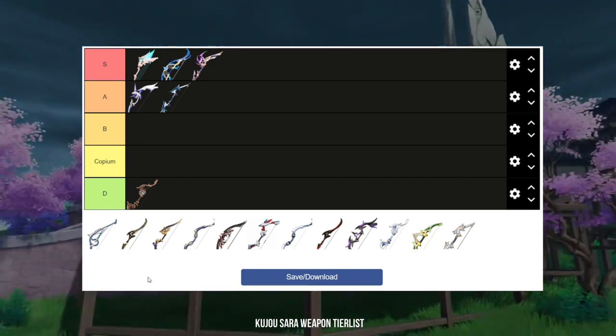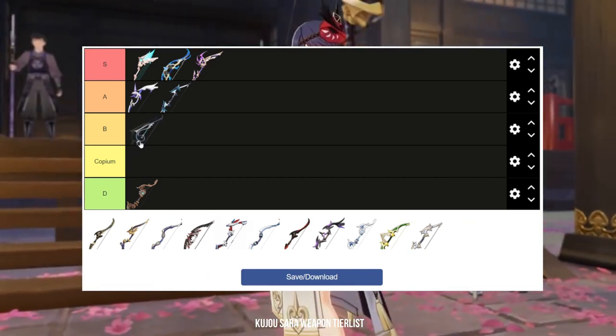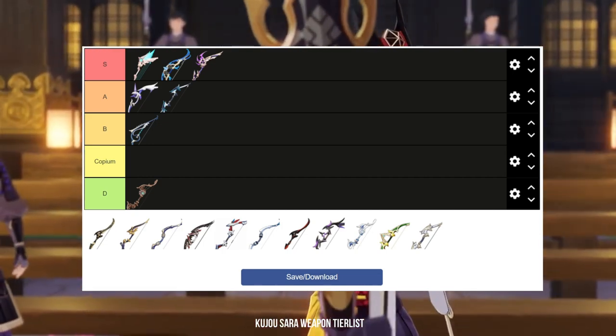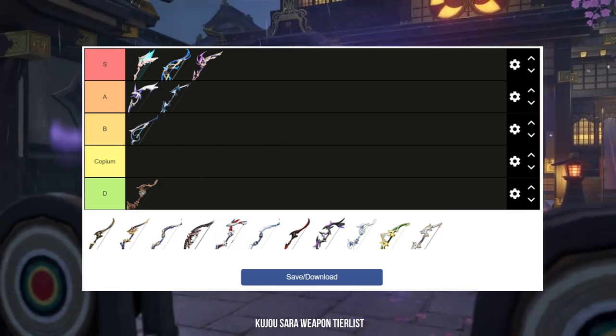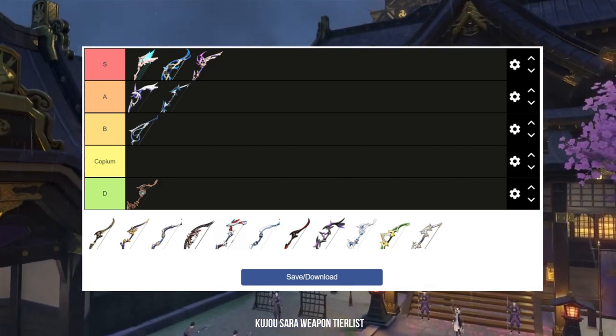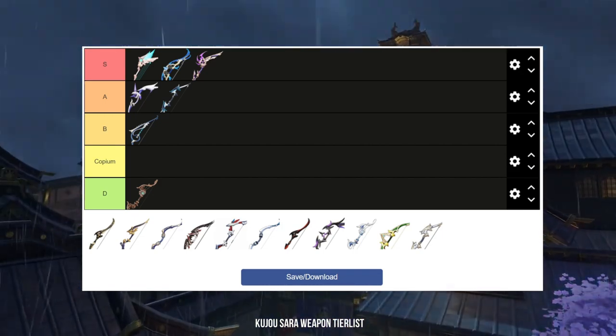Then we have Stringless. Stringless is actually a fantastic weapon for any sub DPS, especially at high refinements — this weapon just hits like a truck. The issue is that Kujou Sara doesn't really benefit from the elemental mastery stat it provides. For that reason, I'm putting it at B tier.